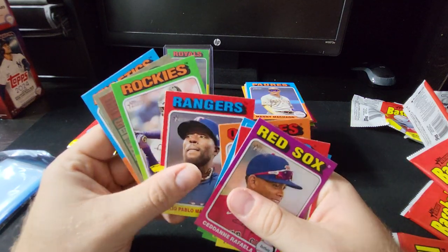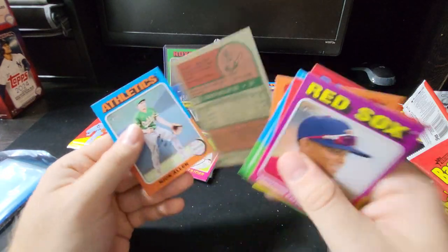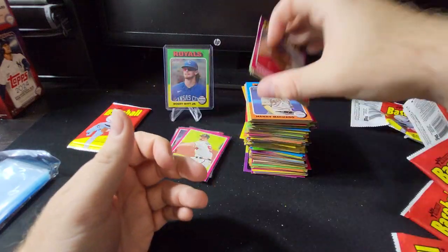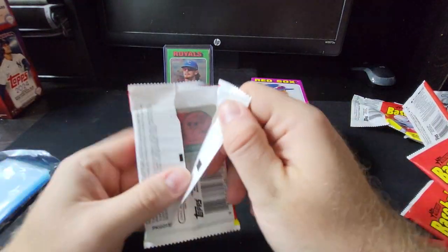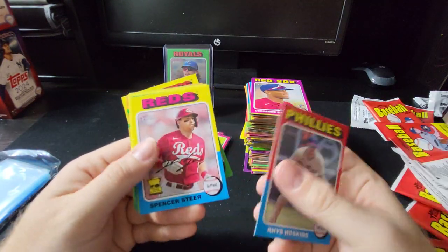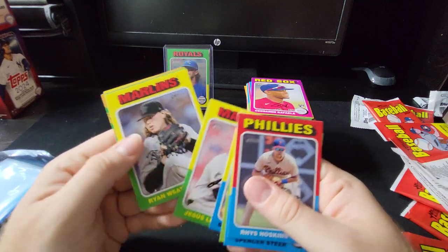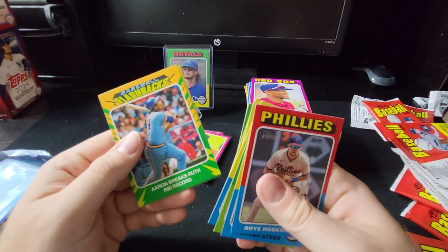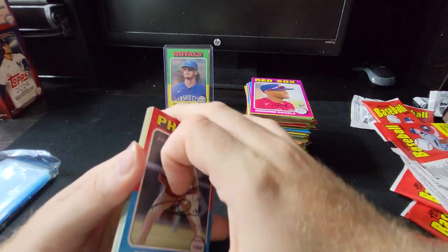Two more to go. Here we have a short print — Nolan Jones rookie cup, Connor Joe on the short print. Last pack magic, even though I think we already got our hit with the Bobby Witt Jr. Spencer Steer rookie cup, Nick Lofton rookie. Flashbacks — Aaron breaks RBI record. Tyler Sodstrom rookie.